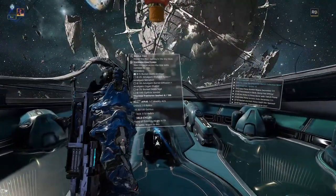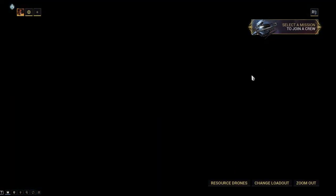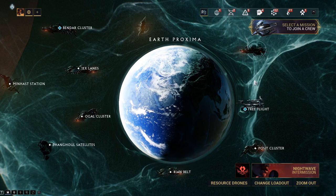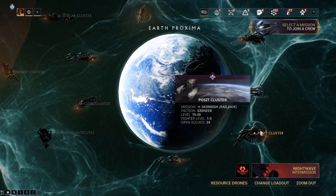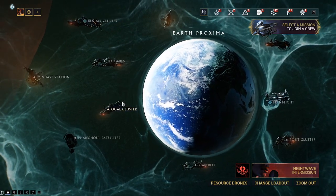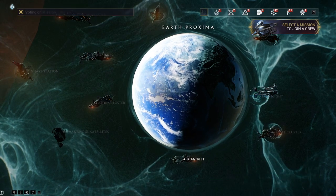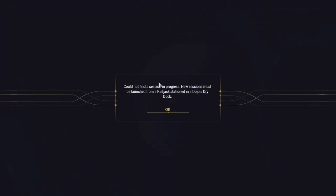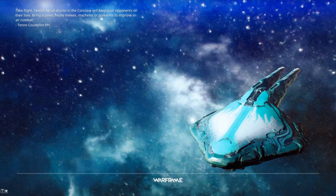Let's go through a simple Railjack mission — the very first mission is a little too easy so I'm not going to do that one. This is the first one, fighter level 6 to 9. Let's do the third one. You'll very often see 'could not find a session in progress, new session must be launched,' and then you go into the mission.